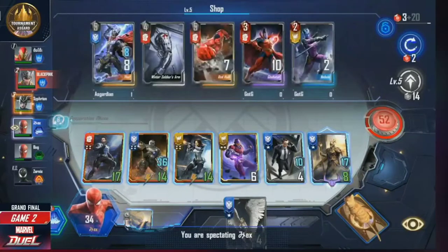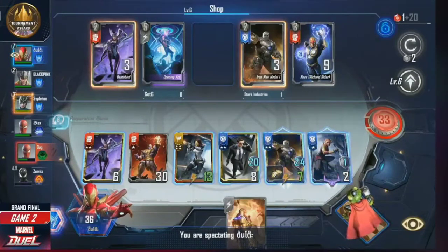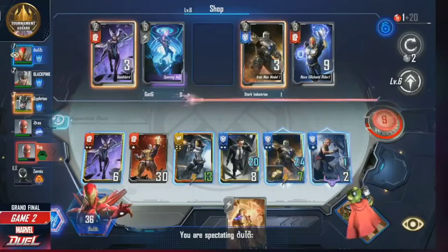We see a double upgrade here for Zex going up to five — no surprise there. Let's take a quick look at Tonto: healthy at turn 36 health, got the four-star mask rolling. We see a Thanos there with a snap in hand — wondering if that's the first thing you find and just say okay I'm gonna jam 30 points of body on the board. It's a consideration, also just using the snap because your board maybe not the strongest. I'd probably still hold it though because it's still an out in case you run into an ego.